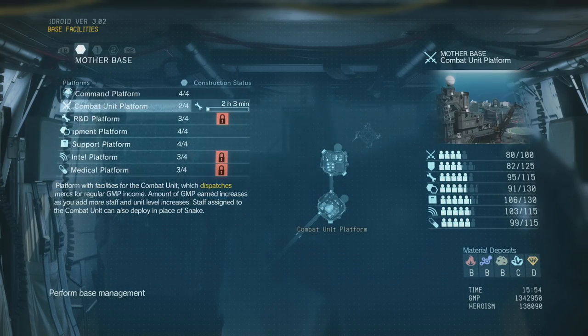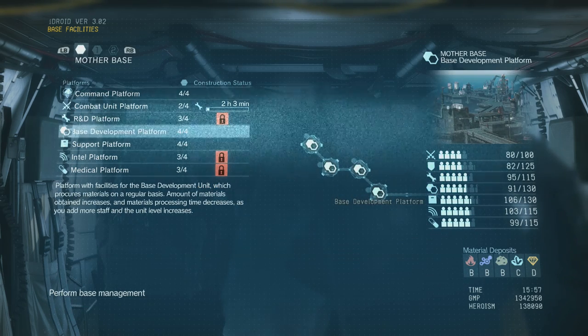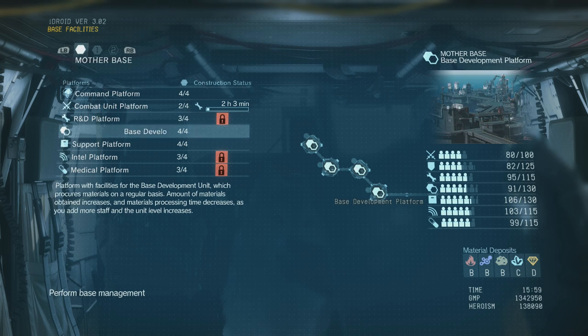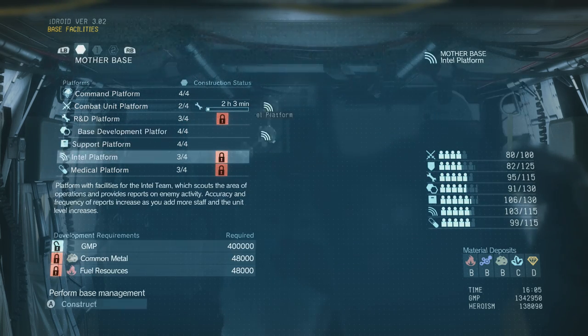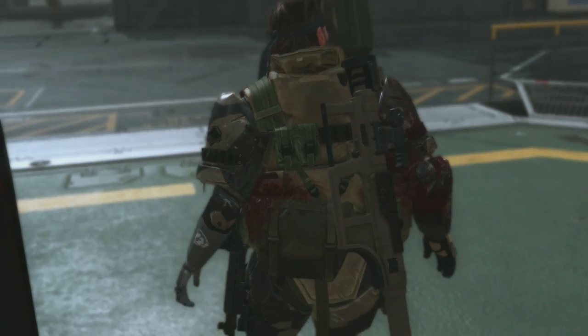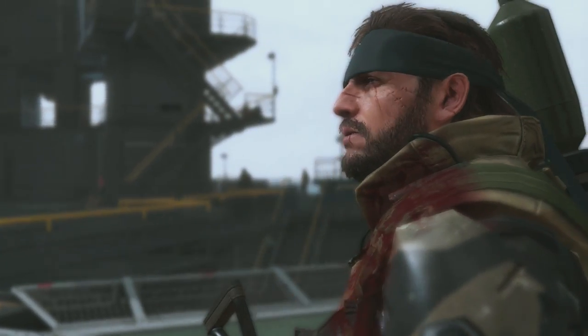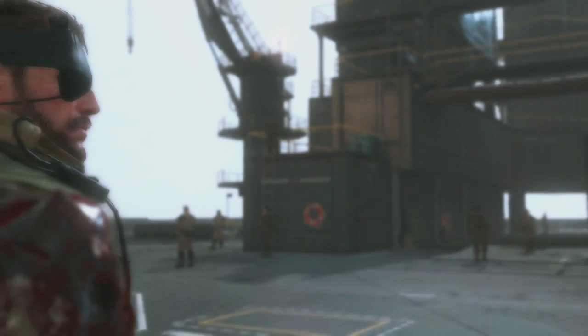Last but not least, base development. I don't think there's any right or wrong answer — there's no particular order I'd recommend. It's whatever you find most useful. A lot of people want R&D for new weapons and items, so we all go for that pretty quick. But for the others it depends on what matters to you — better intel, or faster supply drops. Read the descriptions thoroughly. If anything, I'd take base development early because it obtains materials and builds them up without you having to do anything. Anyway, this has been how I made my mother base — I hope you've learned something useful and thank you for watching.